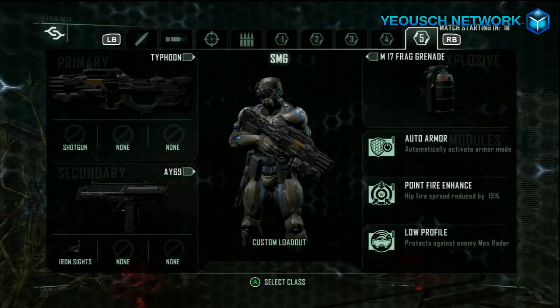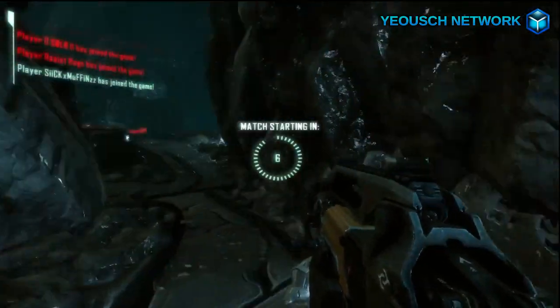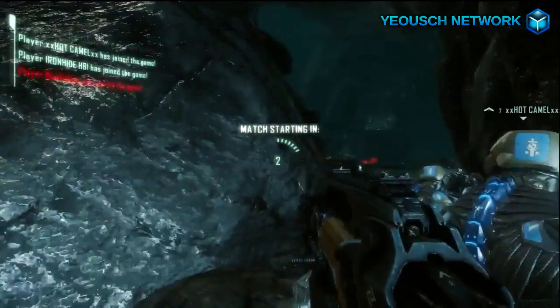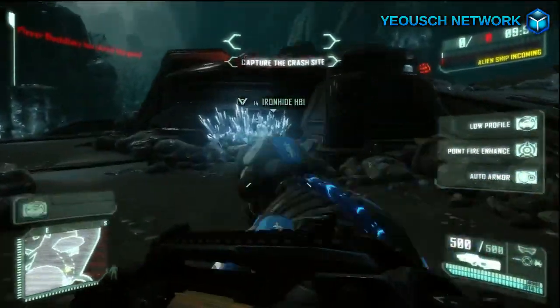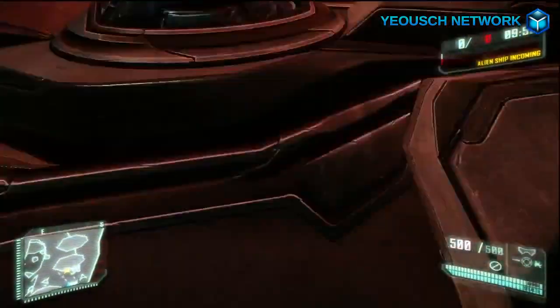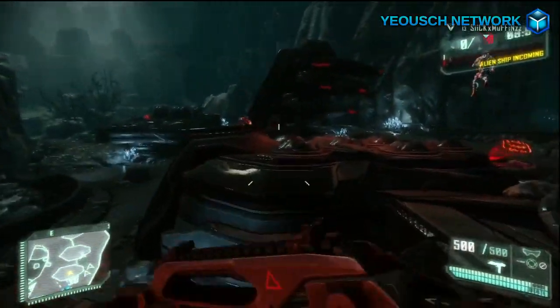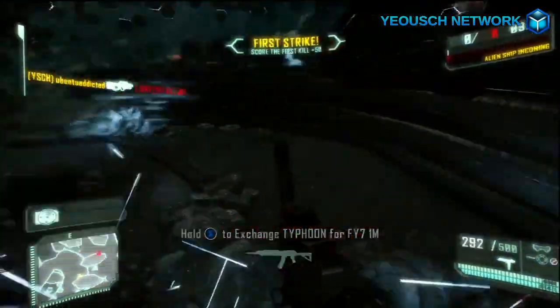What is up YouTube, it's Ubu the tech guru coming straight at you. Got some Crysis 3 crash site on the map Central Caverns — really cool map, obviously it's in the final release. The United States got the game yesterday, February 19th, and the gun I wanted to talk about today is the Typhoon.